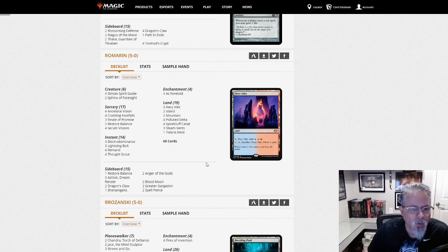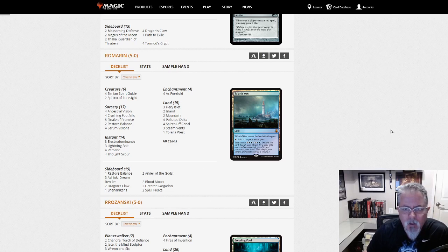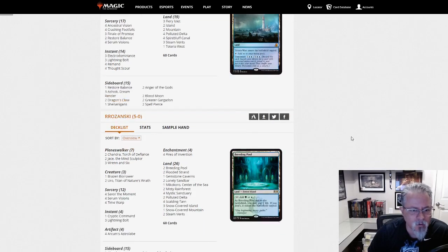Romarin with the Electro Balance deck. Electro Dominance, Restore Balance, Crashing Footfalls — it's all the free spells and whatnot. This shows up every now and then. I have faced it in paper. It is a bit of a pucker factor playing against this deck.